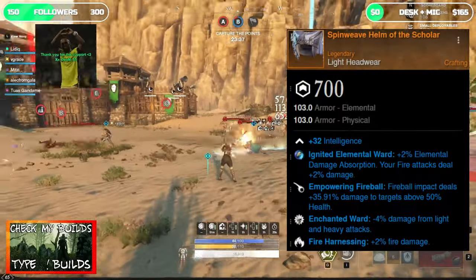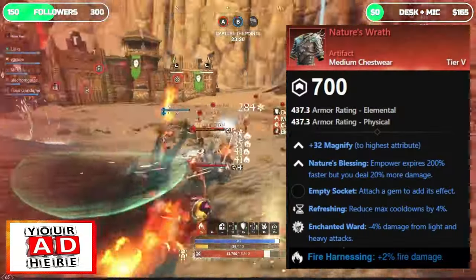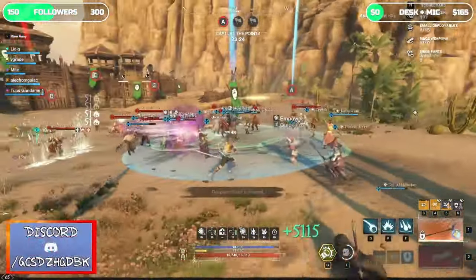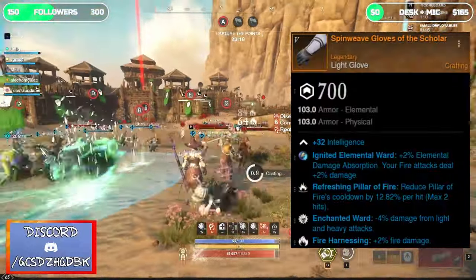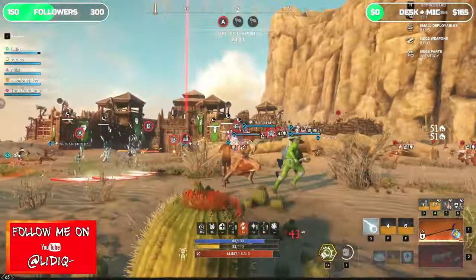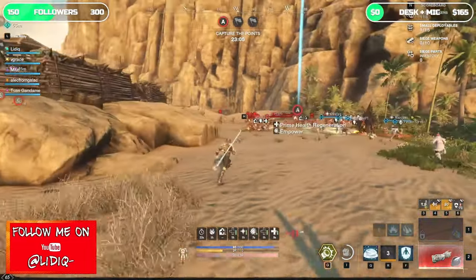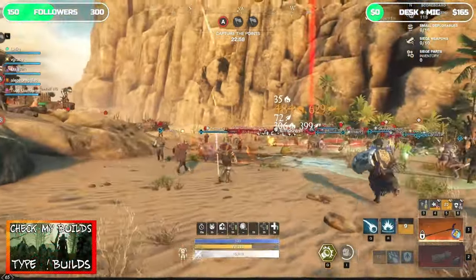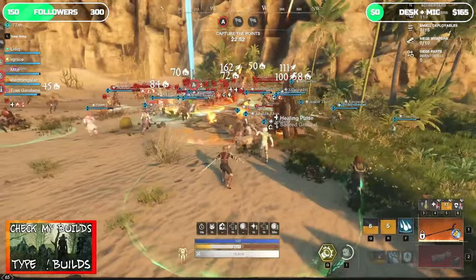For the hat I will go with Enchanted Ward, Fireball, and Fire Harnessing. On the artifact chest the last perk I'll choose is Fire Harnessing, combined with the fixed Enchanted Ward and Refreshing. For gloves I'll opt for Pillar of Fire, Enchanted Ward, and Fire Harnessing. On pants I'll skip Shirking Energy and instead go with another Enchanted Ward, Plague Grenades, and Fire Harnessing. For boots I'll take Refreshing, Enchanted Ward, and Fire Harnessing. In total across all pieces I should end up with 5 Enchanted Wards, 5 Fire Harnessings, 3 weapon perks, and 2 Refreshings.